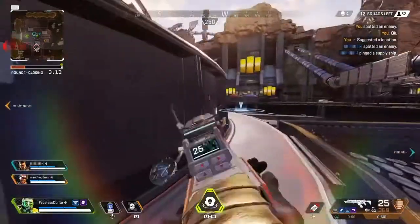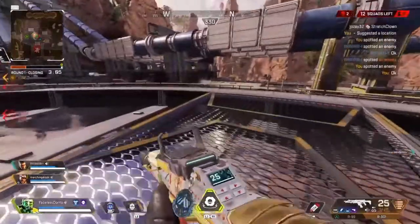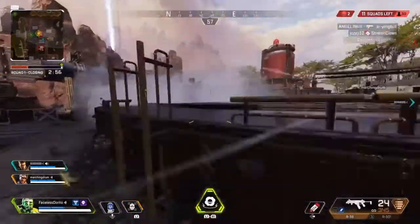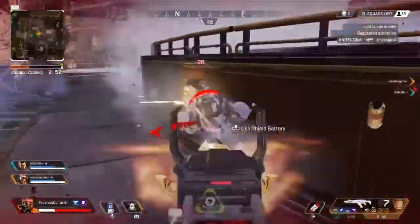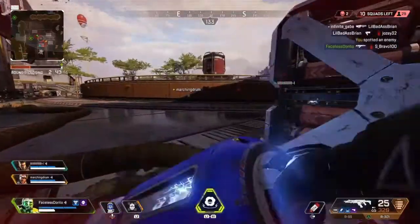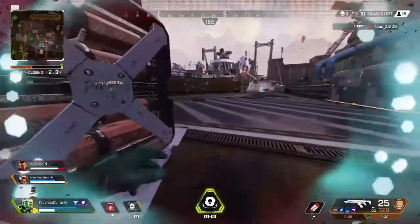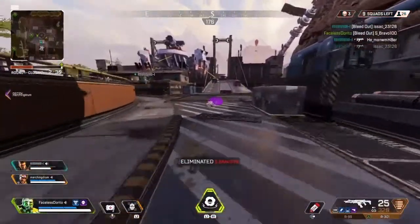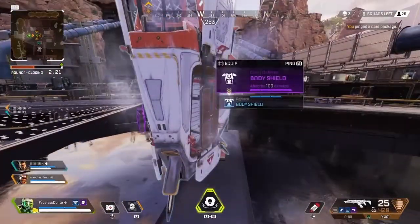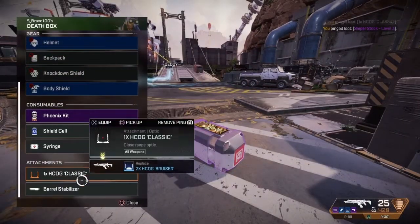Enemy spotted — one distant. Target over there. Let's go to this area. Subject spotted. Recharging shields. Got it — stop! Eat the lead! Bam — there goes one. Got it. That's the last one — get some! Care package over here. Sniper stock here, level three.